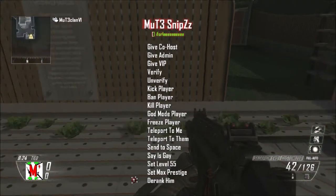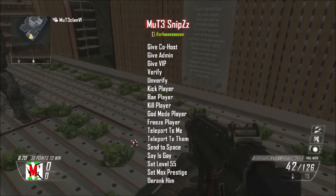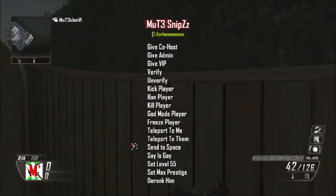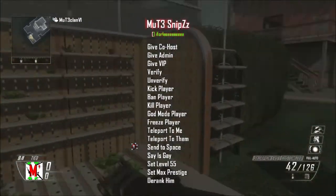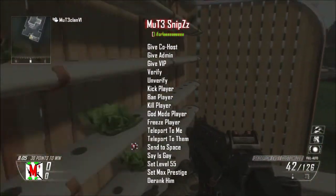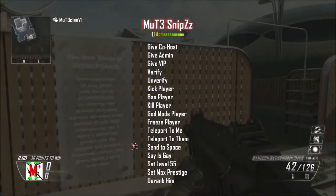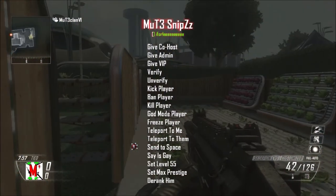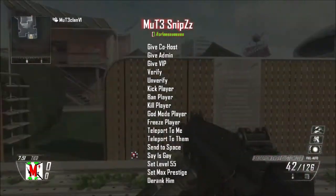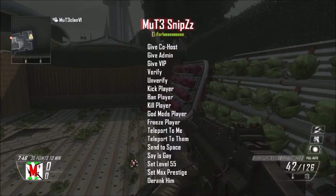You've got a few options here - you've got freeze player and send to space. What I like about this is when you send them to space it says a message to them - it says 'you've been sent to space for using crappy infections, you scared' - that's what it says. You've got set level 55 as well.